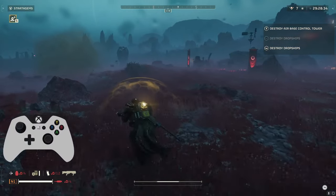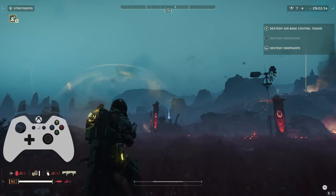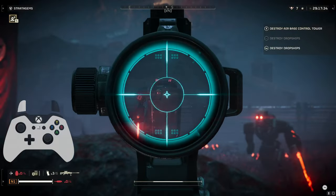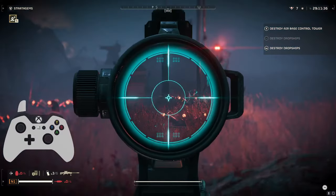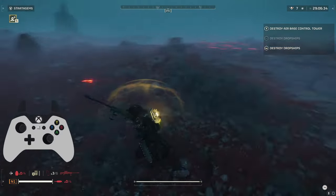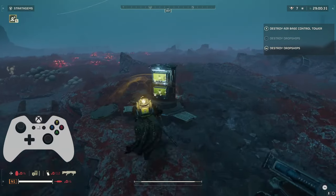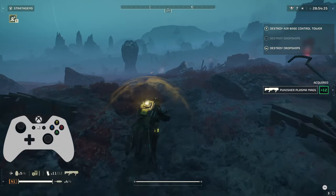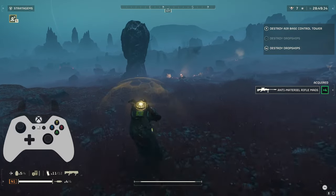The sniper rifle is really good for taking out the weak spots on those riot shield dudes. It's pretty bad if you're getting shot at while trying to shoot something, because the suppression you get on the sniper rifle, especially when you're ADSing, is pretty insane. So you'll get killed trying to take down your priority target. Just be aware of that — the suppression in this game is out of control when you're getting shot at.